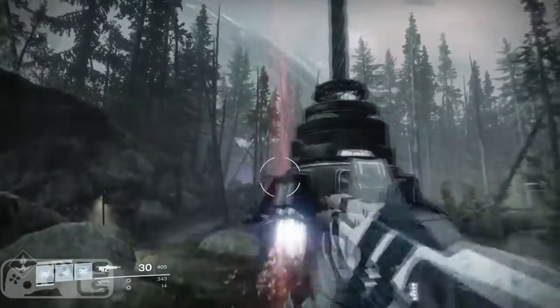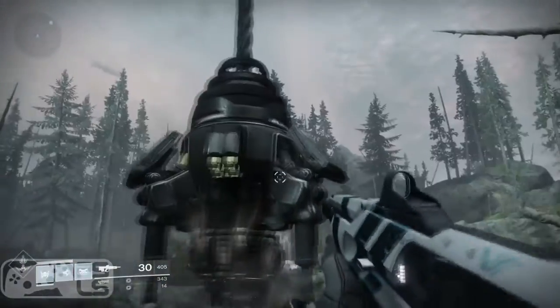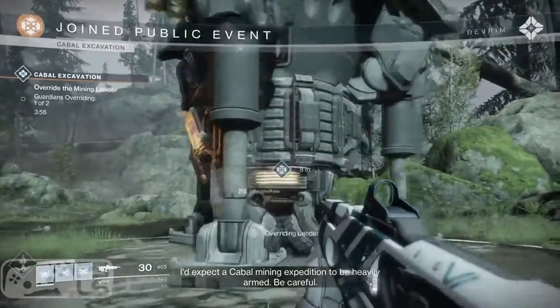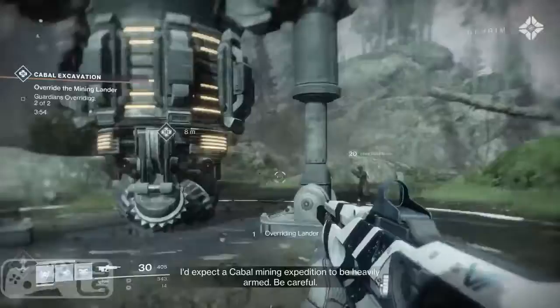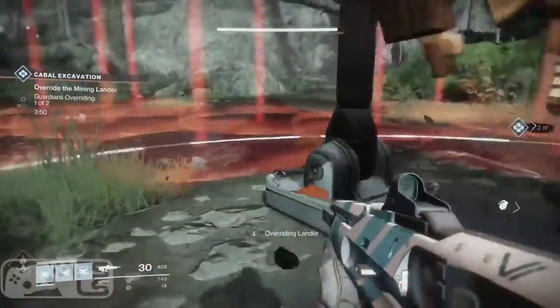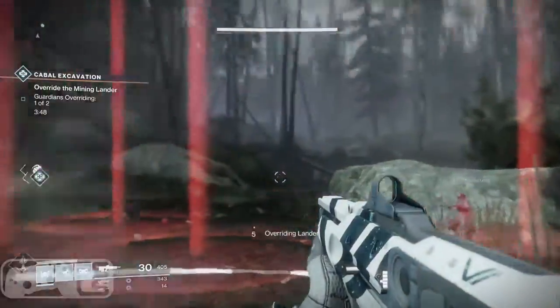First off, public events are now a major thing in Destiny 2. You can start them whenever you feel like earning some goodies, and you don't have to wait for them to spawn. Although you can, public events can now be seen on your map with a countdown of when they will begin.